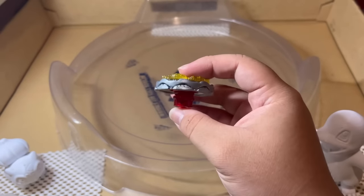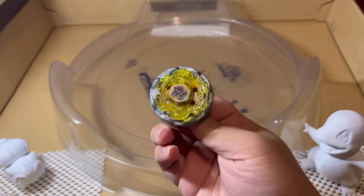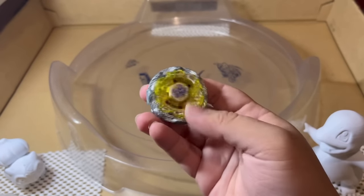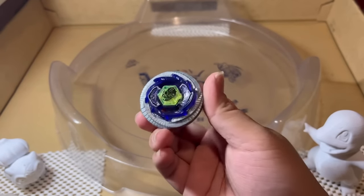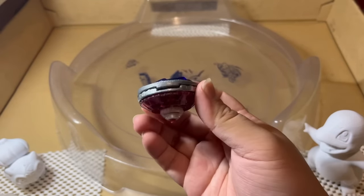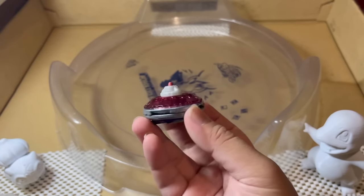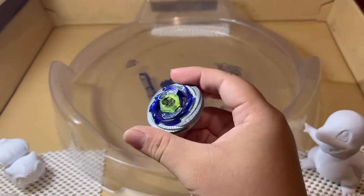The second level will be against Death Quetzal, which I personally think is the best defense stock combo there is in Beyblade, mainly due to its Rubber Defense Flat tip and the low recoil Fusion Wheel. Level 3 will be going against a custom defense type combo, Duo Uranus SA-165 Rubber Sharp — an extremely bulky and tanky defense type Beyblade with extremely low recoil. This is an iteration of the ultimate defense type Beyblade.